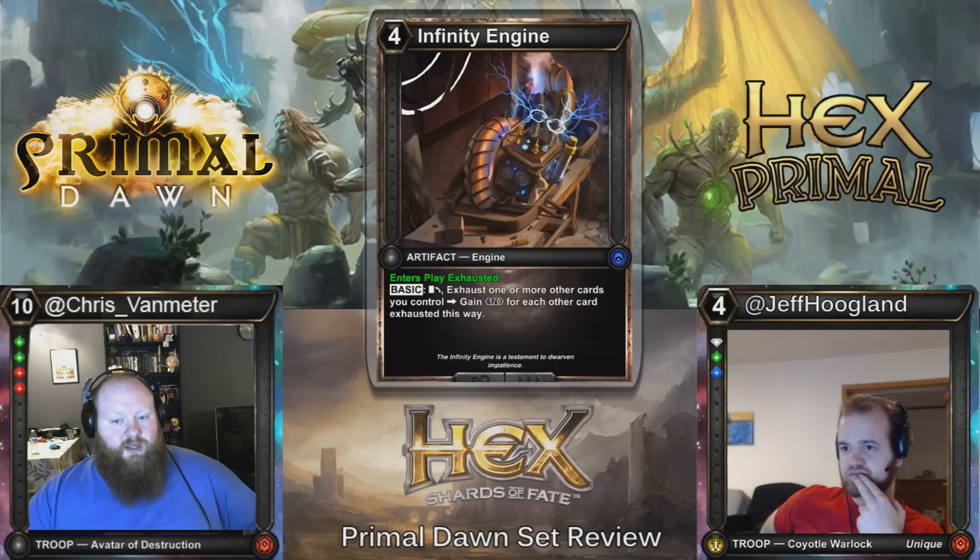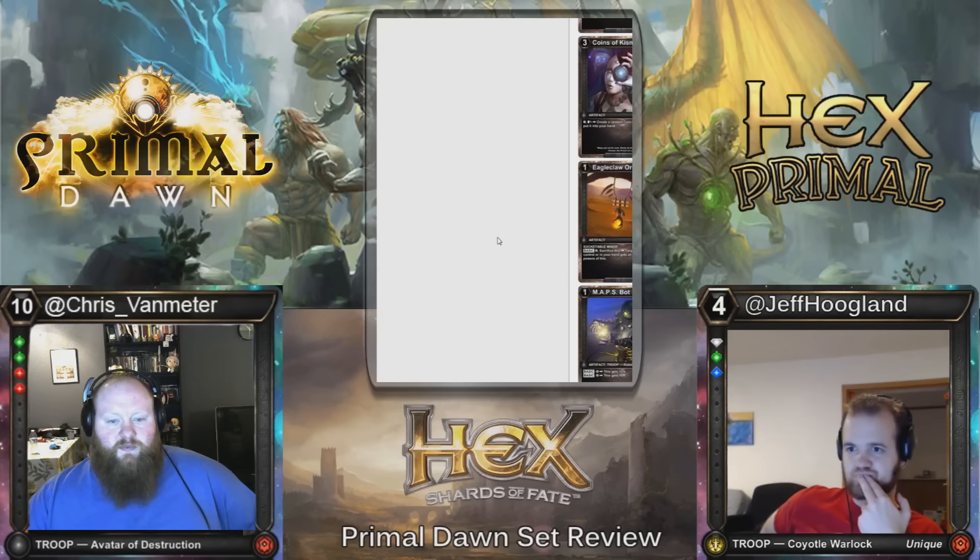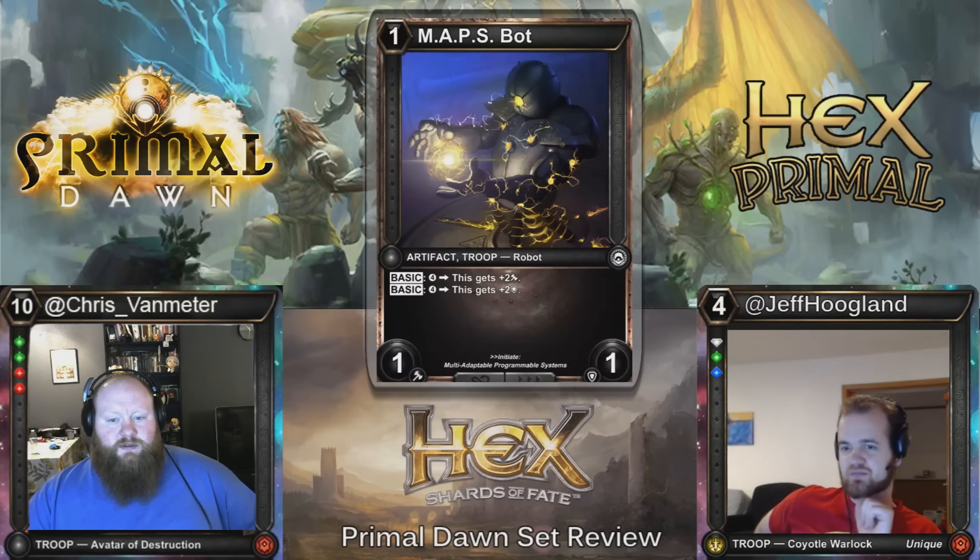I feel like this is generally going to be worse than the four-cost one you can exhaust for two resources — Hex Engine. Here we have Map Spot: one cost, 1/1. Basic — you can pay four for plus two attack or pay four for plus two defense. Sell your Reese's now. I feel like the three-four for four that rebuys one-cost artifacts just has the potential to be one of the most important cards in the limited archetypes, and it's a common with only one Ruby threshold.